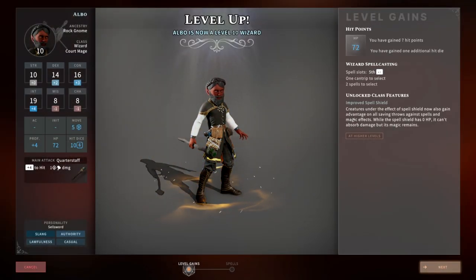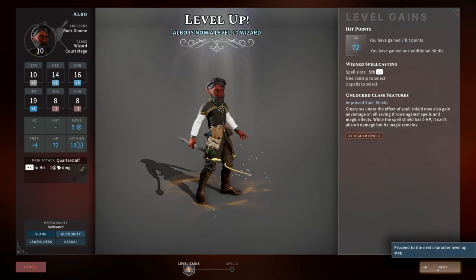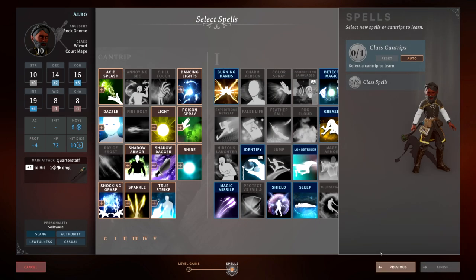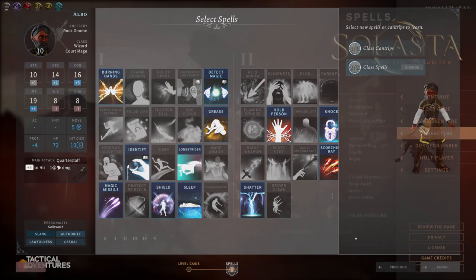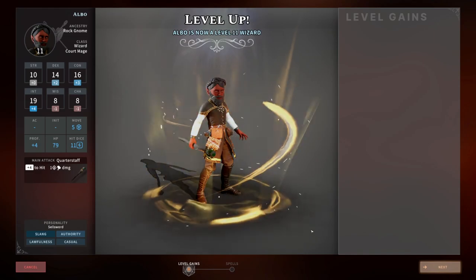At level 10 we get Improved Spell Shield. Creatures under the effect of your Spell Shield now also gain advantage on saving throws against spells and magical effects. So every time someone has the Spell Shield on, if a spell is cast against them they have advantage on the saving throw. Good stuff. Let's pick up Hold Monster and Cone of Cold, then we'll go to level 11.